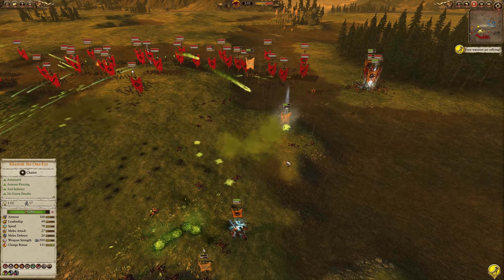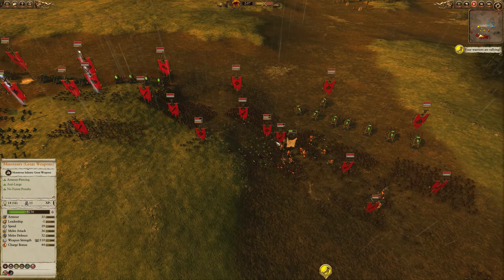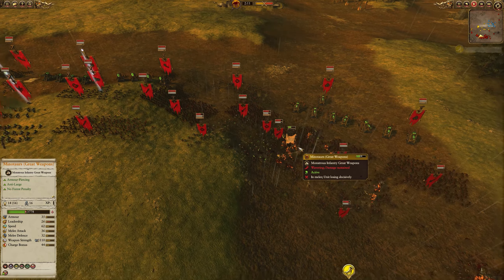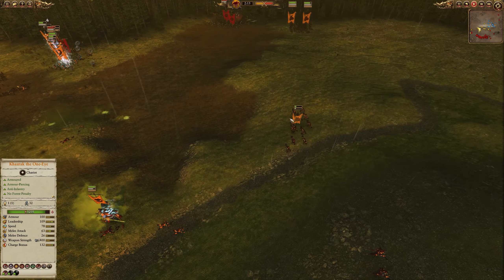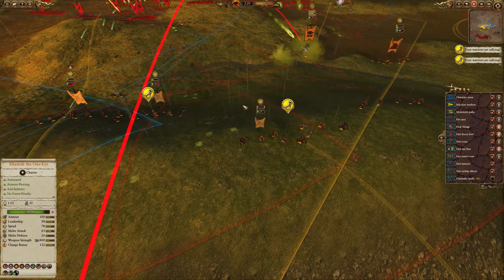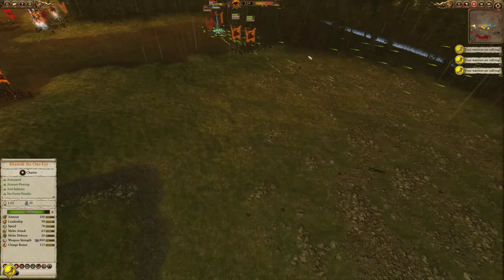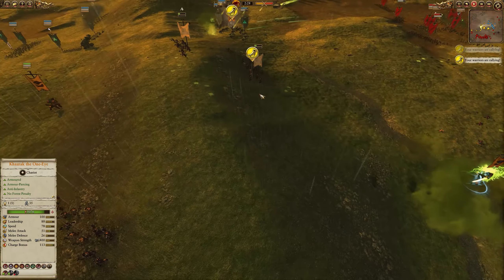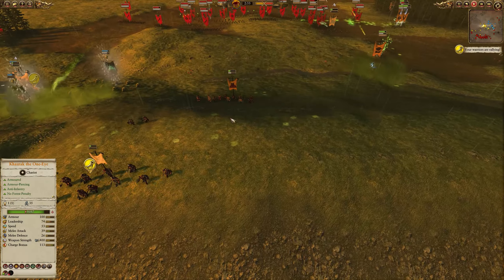He's doing alright — just sat there in the middle doing a whole bunch of damage. My other Minotaur great weapons are in the middle of this massive clump and unfortunately they have great weapons so they're getting an anti-large bonus, not anti-infantry, which is really what they want to be doing. Some of my other units are now starting to rally and I'm just trying to move them anywhere I can, back over this ridge and on a flanking route.